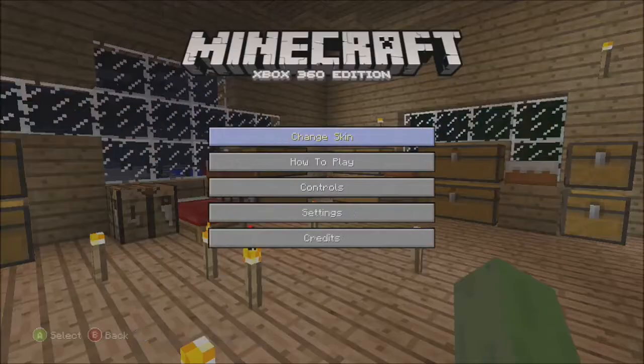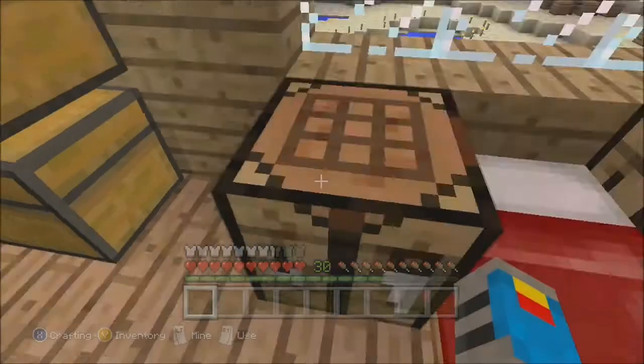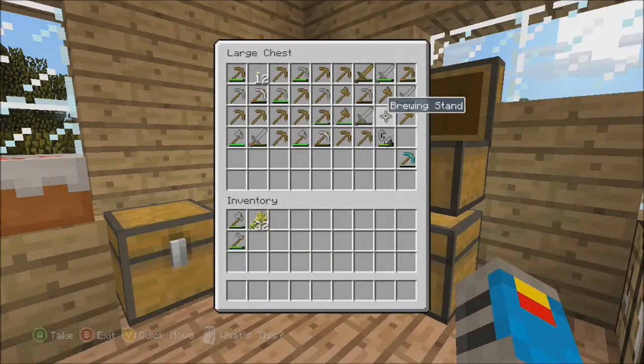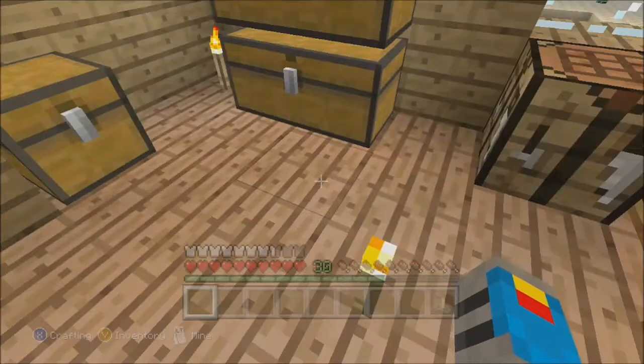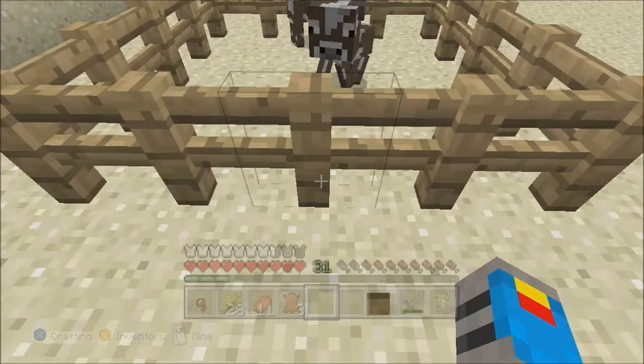Hold on, let me get my skin back. I have stuff in here — oh, a brewing stand. Let me make a brewing room. I'm level 30. Oh wait, I think I remember what I was doing. I got 11 beef, so I guess that's good. Let me put that in there, and let me put the leather in there.